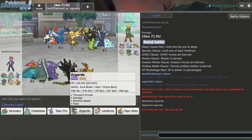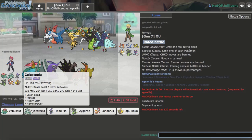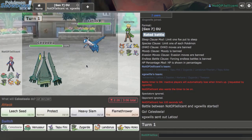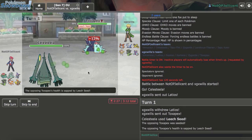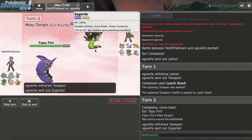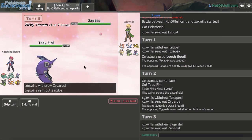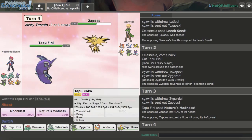Predicting the Rotom lead, I go Celesteela — and he does lead Rotom, giving me a free Leech Seed. He goes Trick Specs, which makes sense. I pivot to Tapu Fini, since I can't let Trick Specs go through. He doubles out to Zygarde, which is fine. I go Nature's Madness since I know Zapdos is coming, and as much as I know the Roost is coming, I can't stay in.